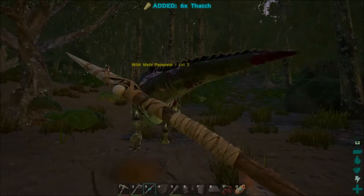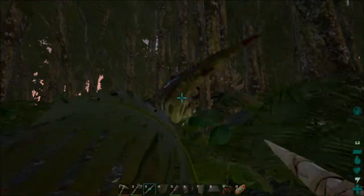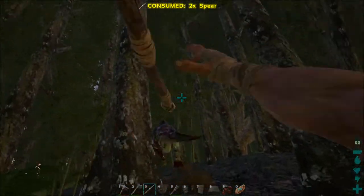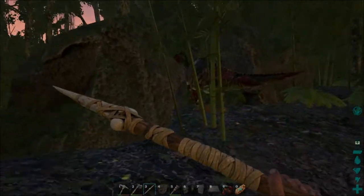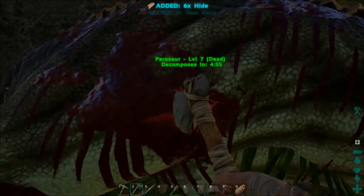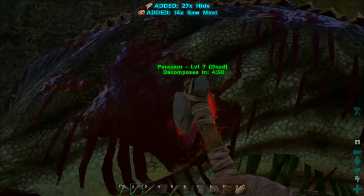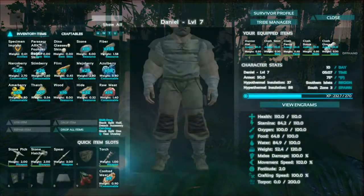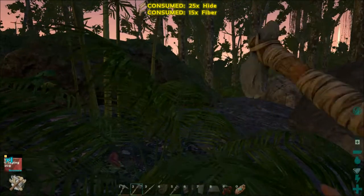Parasaurs will run, but fortunately for us they do get stuck in trees and rocks quite often. If you right click you can throw a spear — this is why I made several spears, just in case. We got it trapped on the rock. I'm going to use my hatchet this time and we are going to try to get the hide to make that sleeping bag. I do believe we have enough. We are going to craft up a sleeping bag.